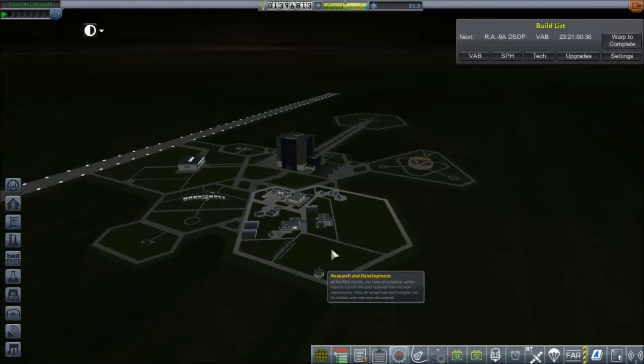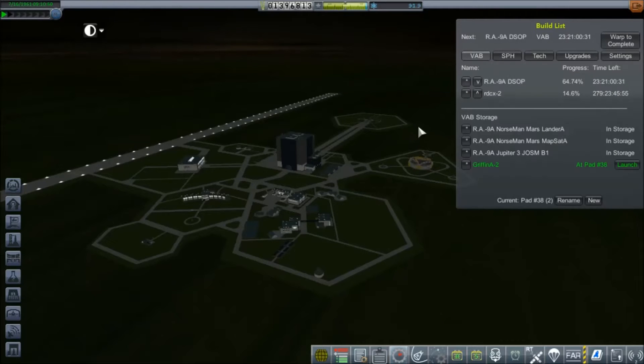Hello everybody and welcome back to Kerbal Space Program RP-Zero! I have here, sitting at launch pad number 38, a Gryphon A-2 ready to go. Which can mean only one thing really — we're going to try to go back to the moon.